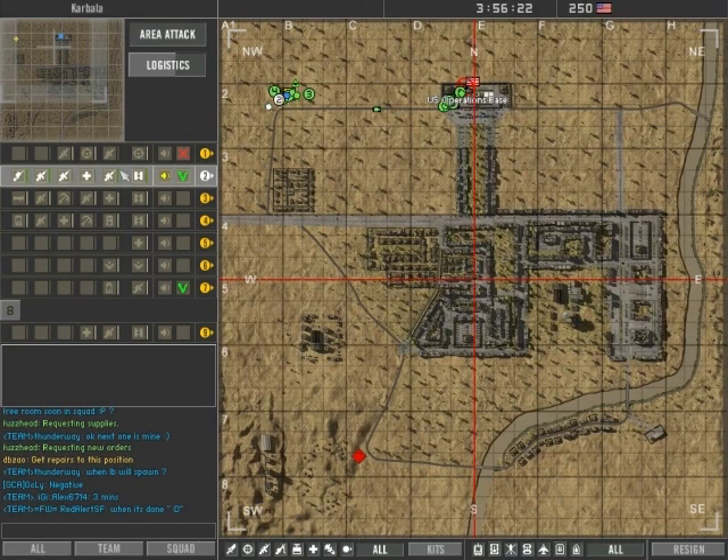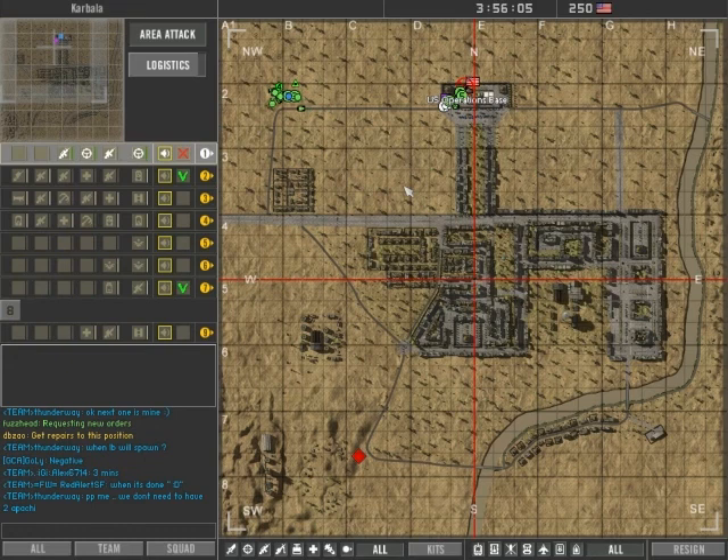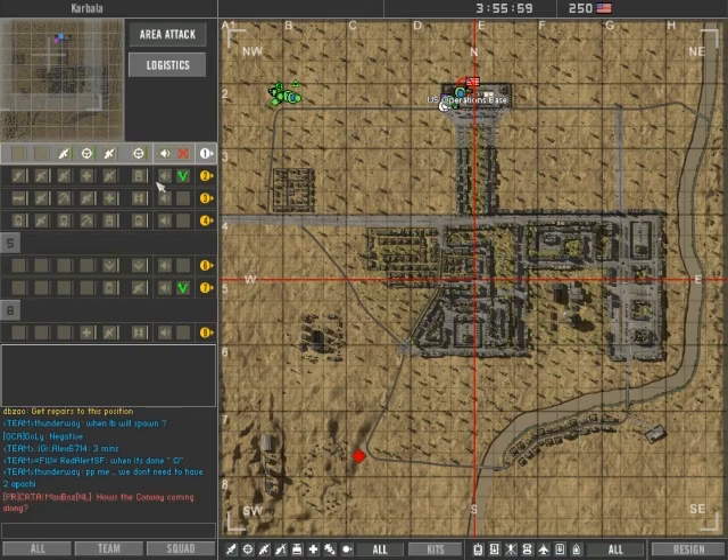Devise, Commander — we have an objective, request new orders. Just hold. Copy that, hold. Attention all squads: I know we have a marker and we're gonna hold because they're gonna rush us with enemies, bomb cars, and everything. Just hold position. Roger that.